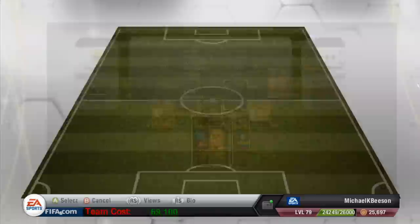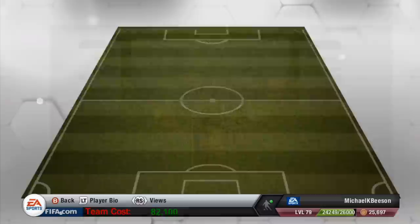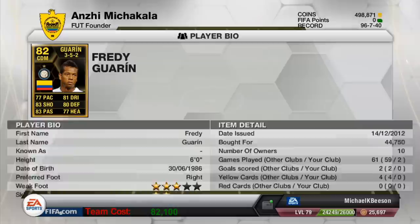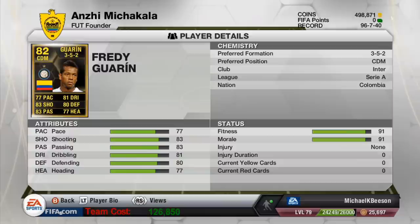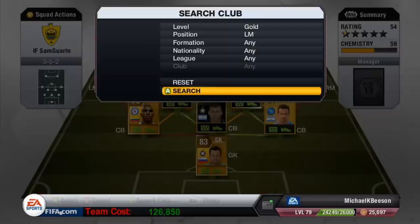On right defensive mid we've got Gokhan Inler in-form — he is one of my favourite defensive mids in the game. To the left of him we've got Freddy Guarin, who is a very close second to Inler on my favourite defensive mids.